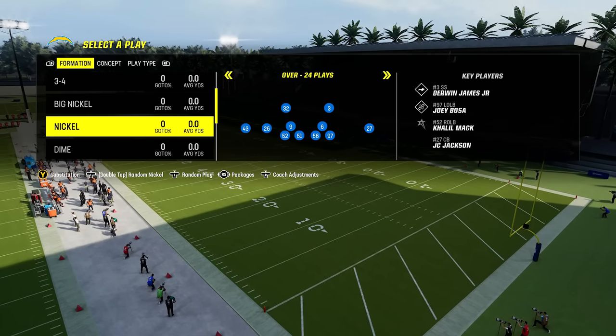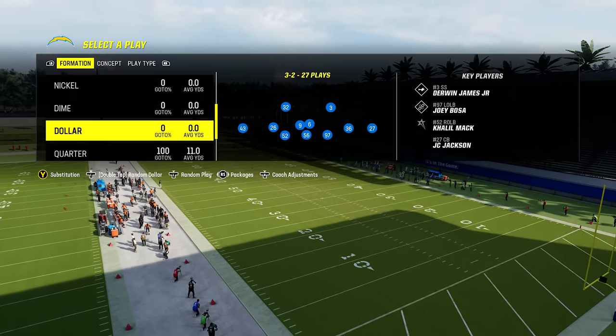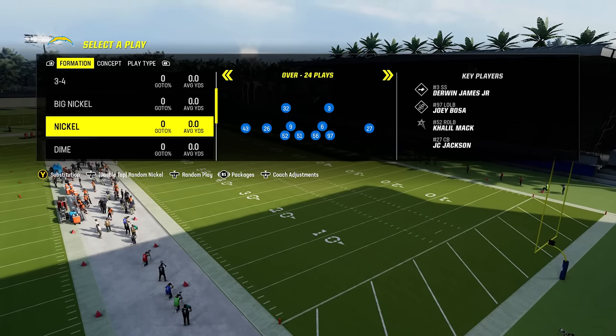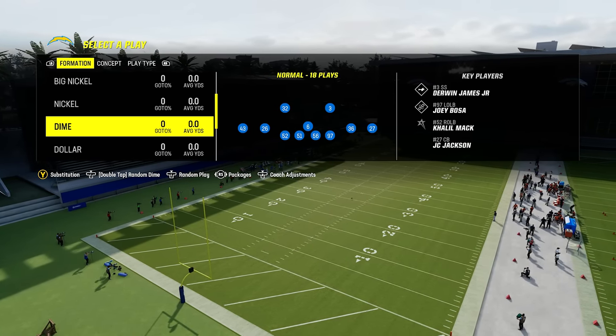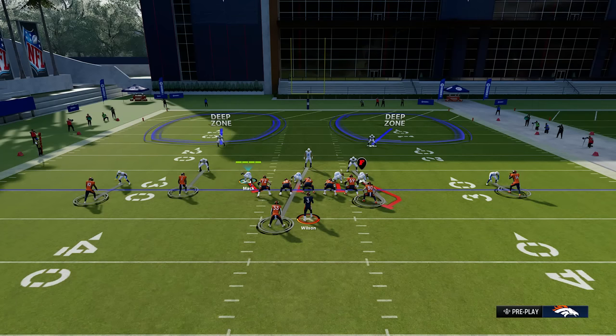If they're coming out with three receivers, you want to match that with cornerbacks because you want to match speed for speed. You don't want a linebacker matched up with a receiver. If you see four receivers or more, that's when you can look at formations like dime and dollar, which both have four cornerbacks on the field. Just because your opponent comes out in a three-receiver set doesn't mean you have to go nickel — you can go dime or dollar if you're more comfortable. You just never want to have fewer cornerbacks on the field than they have receivers. For example, if they come out in a three-receiver set and you come out in a 4-3, you'll have a linebacker lined up on a receiver, and the receiver is going to cook him every time.